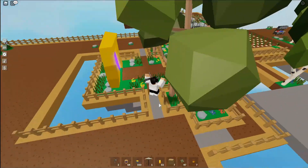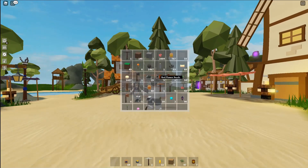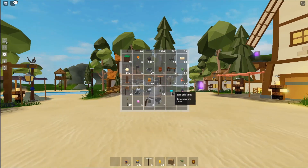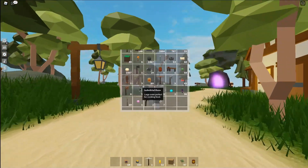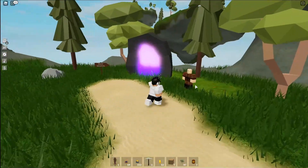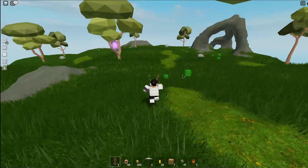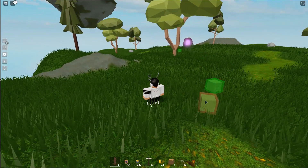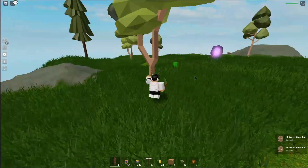Now let's head over to the main hub area. For getting gold, you actually can't get it through totems or in the mine area down here. You have to get it on the new island, which you access by going through this guy into the slime island. Once in the slime island, you have to kill some slimes, which will then drop a key giving you access to the new island.